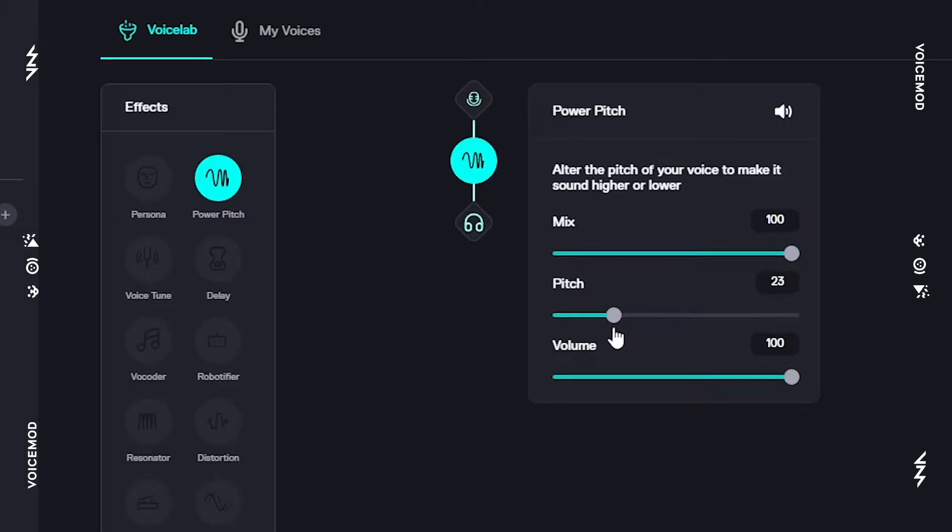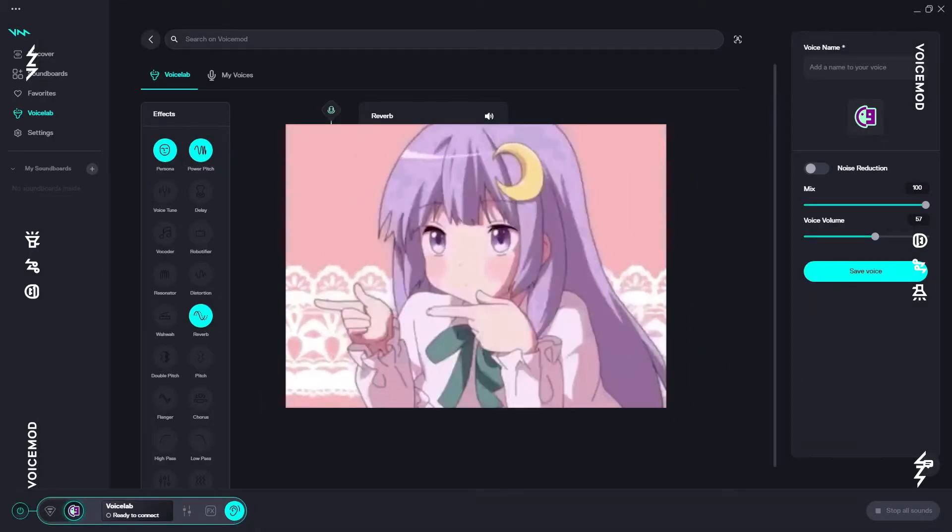The Power Pitch node can give you a deeper voice, or a high-pitched one. Stack a couple of them together, and you'll sound like this.